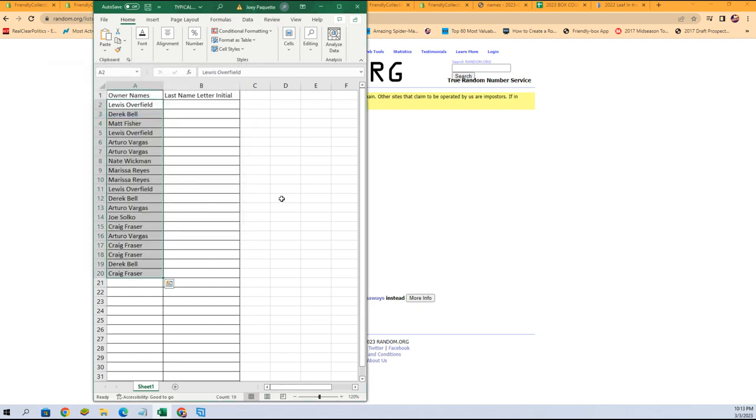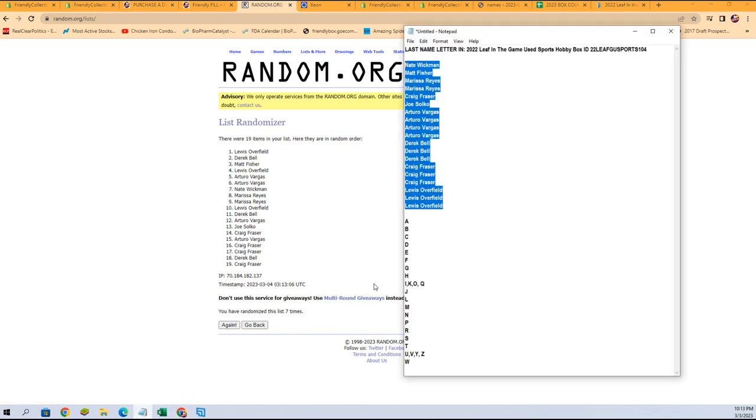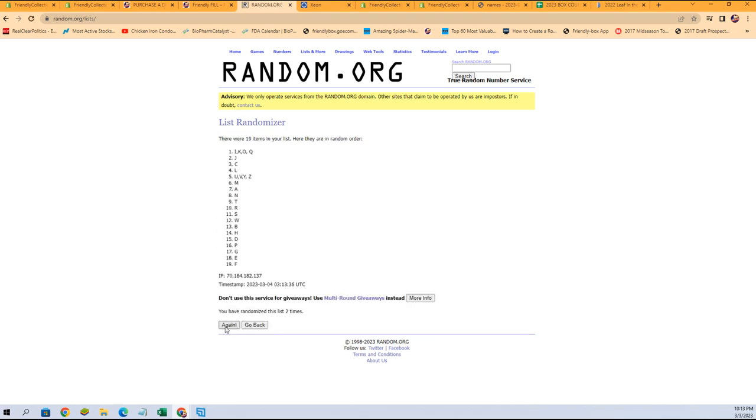Let's get a fresh randomizer and our last name letters. We'll copy them, get a fresh randomizer right there. Seven times — one, two, three, four, five, six, and lucky number seven right there.